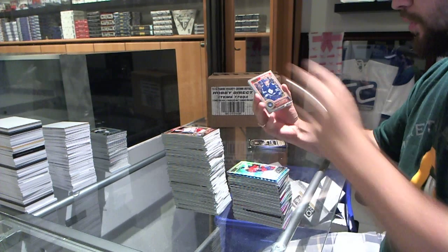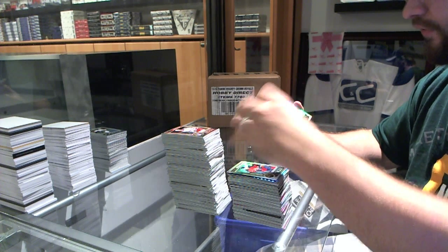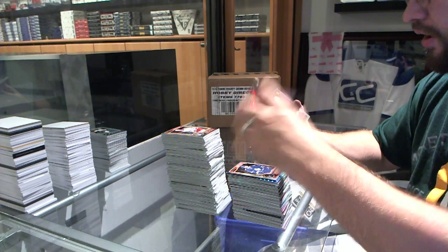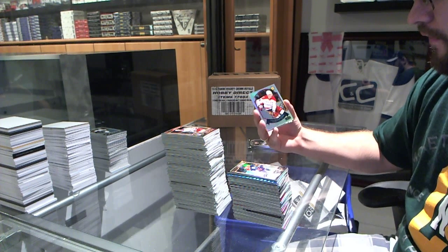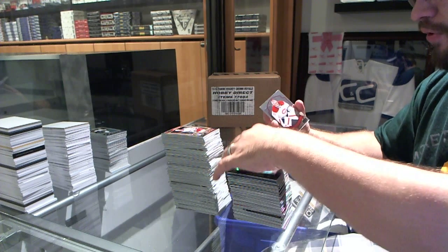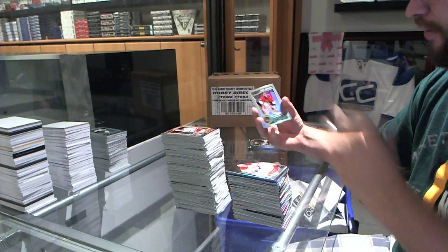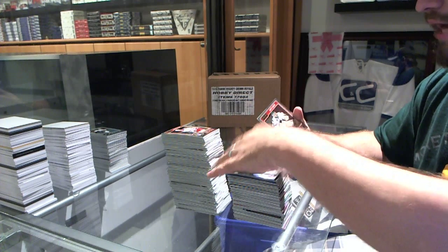We've got a Stuart Percy rookie for the Toronto Maple Leafs. A Black Ice number to 25 for the Edmonton Oilers, David Perron. A refractor rookie retro of Andre Burakovsky for the Washington Capitals. A retro of Carey Price for the Montreal Canadiens. And a refractor for the Ottawa Senators, Craig Anderson.